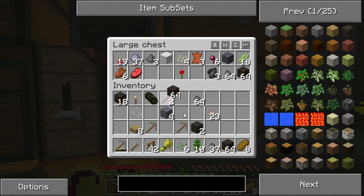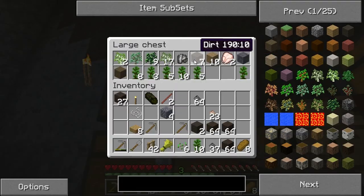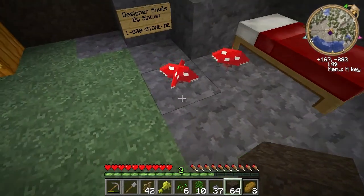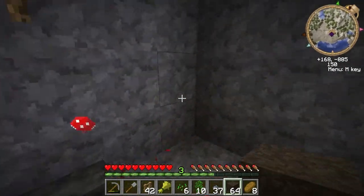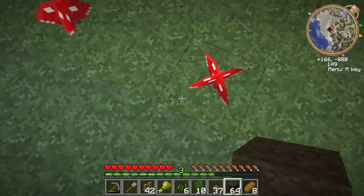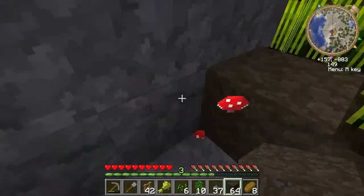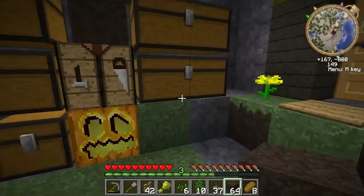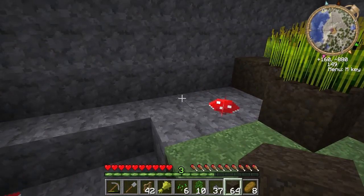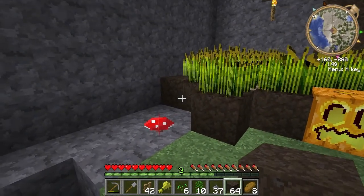And we're going to take some dirt, because God knows I've got plenty of that. Clear out our chests a little bit. I need to organize so badly. Let's go ahead and clear these up. See, if we ever find some brown ones we'll be set. It must have created one here or here and then expanded out.